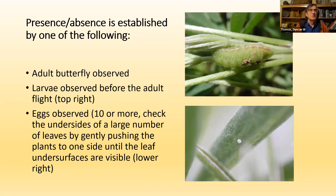For presence/absence, you can observe an adult butterfly, or you can observe a larva before the flight, maybe in March or even April. Later on you could observe eggs on the undersides of the leaves. Find them by gently pushing the leaves to one side until you can see the under surfaces, look for the eggs, then gently put the leaves back again.